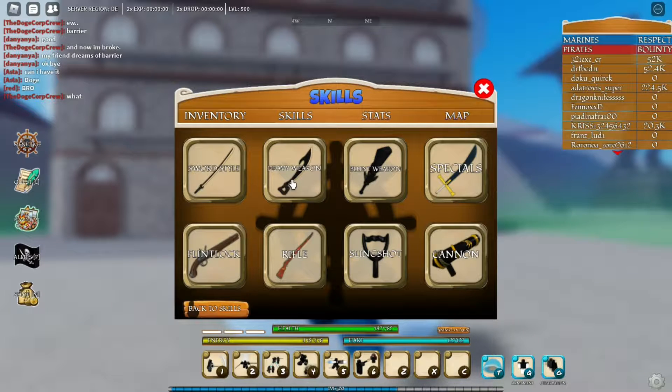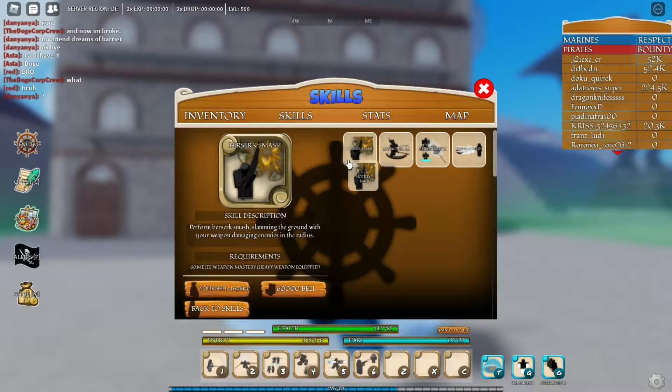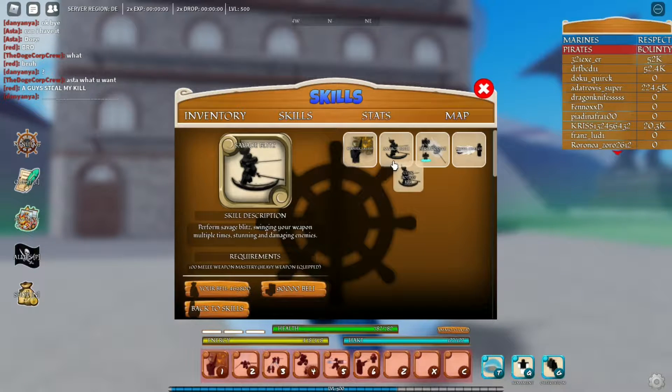The first skill is going to be Berserk Smash. What this does is you just slam the ground with your weapon, damaging enemies in the radius — so whoever's around you will take damage. It costs 60,000 Belly and 60 Milli Weapon Mastery to unlock.